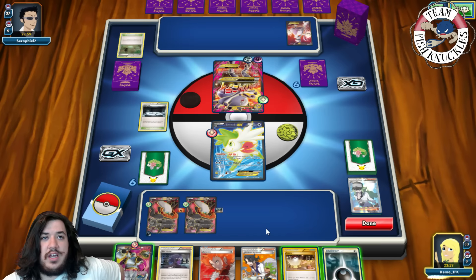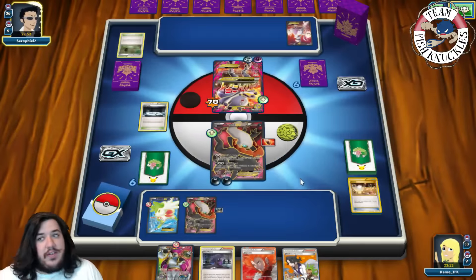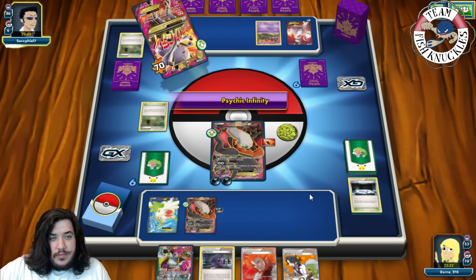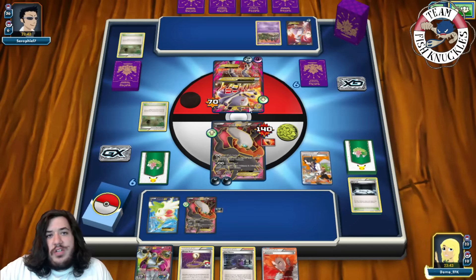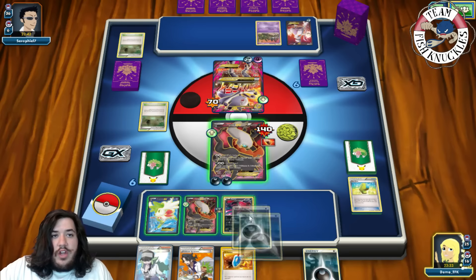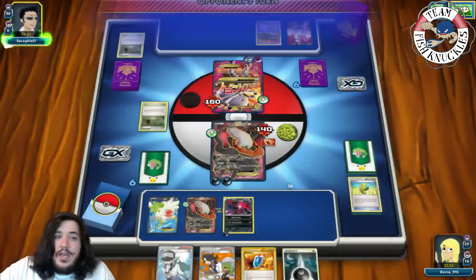There's a DCE going to the active, not taking the knockout on our Shaymin - he's just going to Mega evolve. That's fine - we find an Exp Share, put it on this Darkrai, put down Silent Lab, and give both players a new hand of six. We find a Switch - not great. We can't Scoundrel Ring right now. We'll attach two Dark Energies and switch to swing for 70. Max Elixirs getting a Dark Energy on the Darkrai. We could hit for 70, not enough for a knockout yet.